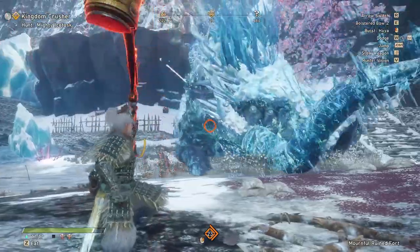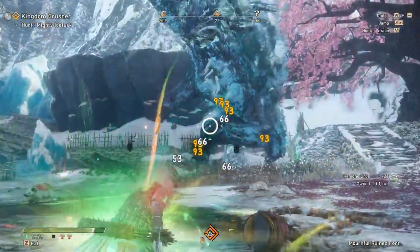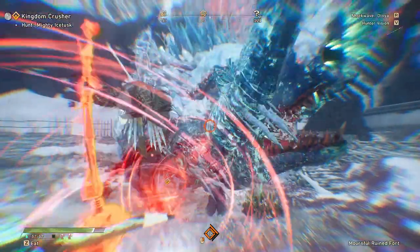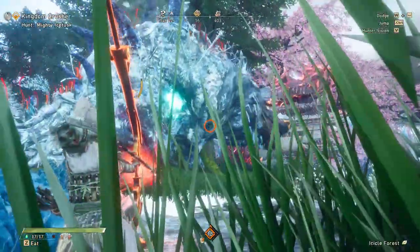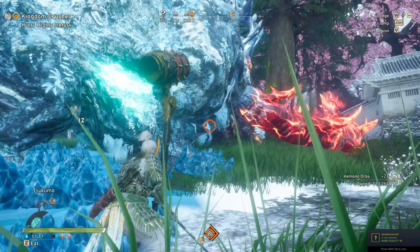First up, we're going to be using the raw bow, the cookie cutter bow. Against a non-enraged Ice Tusk, the head explosion hits for 93 damage on Charge 2. Then with the aerial jump shot, we get 53 with an odd 69 crit in there. Enraged Ice Tusk is going to be taking more damage since we have Battle Spirit, and it's going to be 105 with our standard hit and 134 with a crit in there. So this is kind of going to be like our baseline damage.